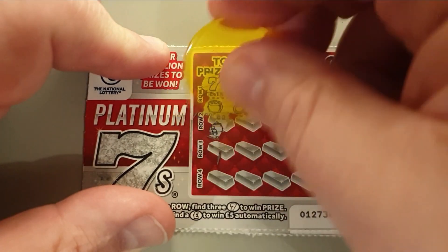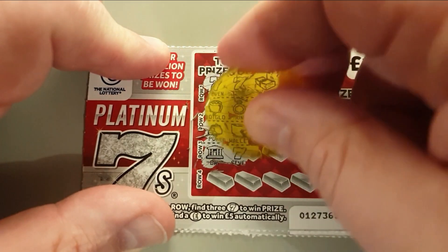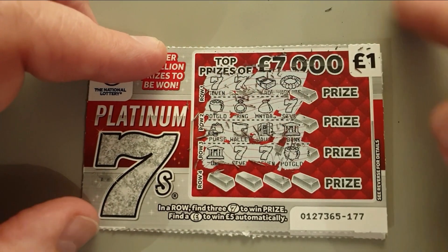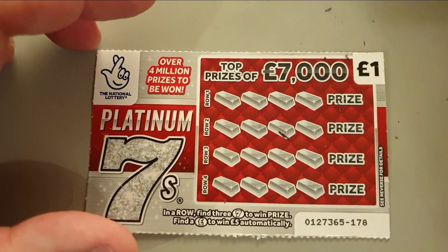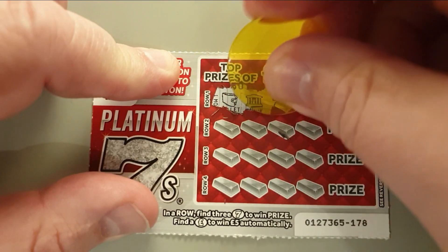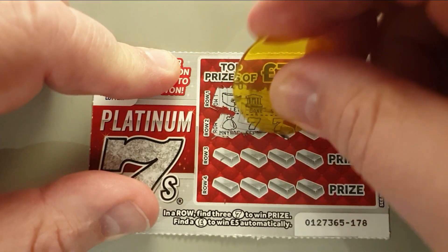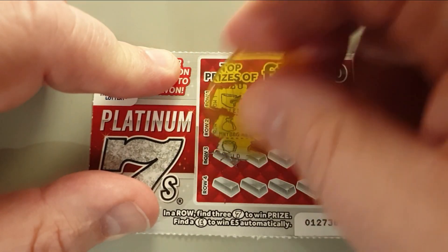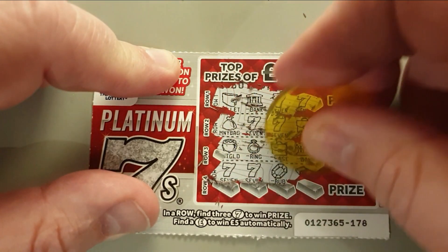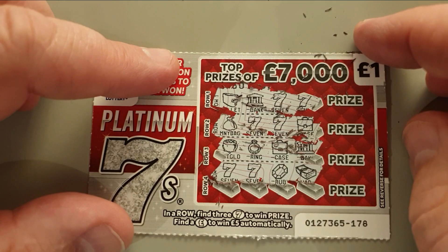One seven, then no sevens, then two sevens — there's a dud. If you're going to get a dud I don't mind if it's on the pound cards. Two sevens — I thought that was going to be a win. Two sevens, no sevens, two sevens. Oh well, it is what it is. Let's move on to the two-pounders.